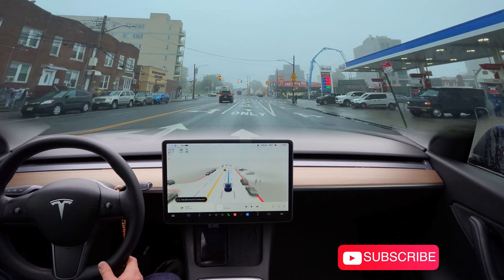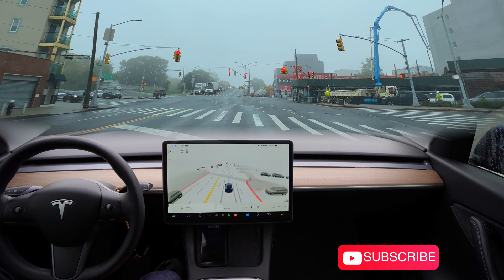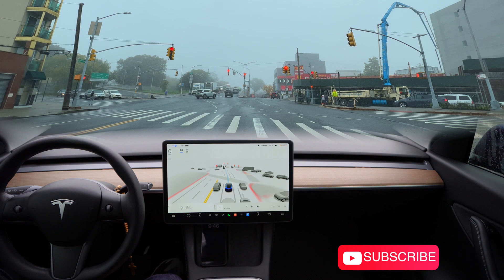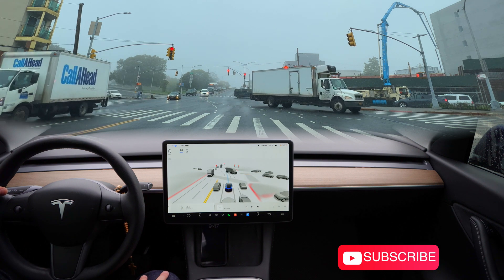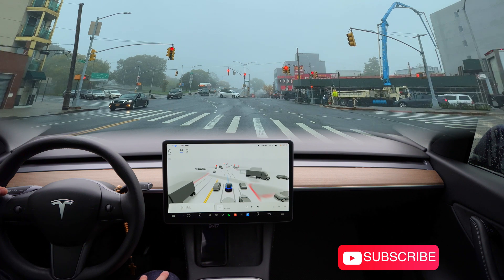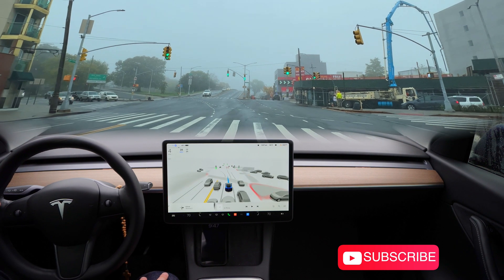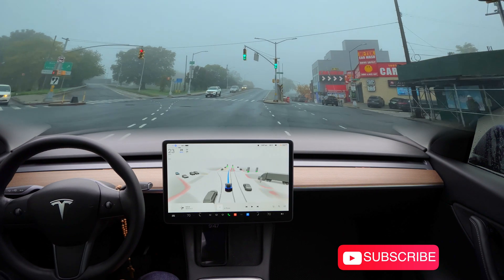Now we're gonna stop here at the red light. The weather is not great — it's a lot of fog here. I don't know if you can see that on the screen, but yeah, it's pretty foggy. It's a green light and the beta starts proceeding forward — very nice, very good, no problem here.